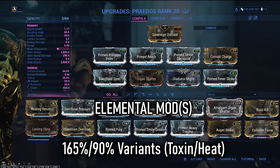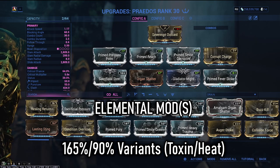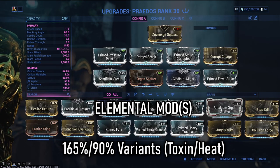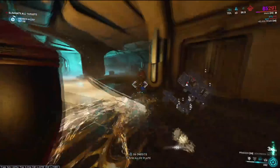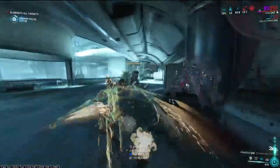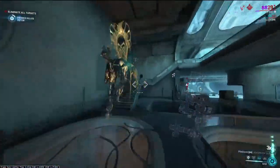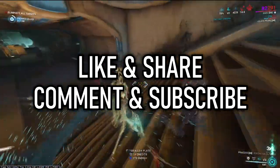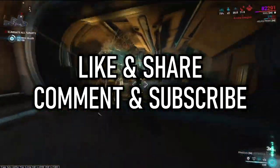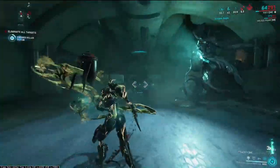Elemental mods round off the build, allowing it to multiply by elemental damage wherever it can. I'd usually go with Prime Fever Strike for the higher percentile, or a 90% elemental mod - whatever you want to throw in works completely fine. So there we have it, a Praedos breakdown. More weapons are being released down the line, so I hope you enjoyed this and learned a thing or two. Let me know your thoughts on the Praedos, hit that like button, share the video, and if you're new, come join us by subscribing. I'll see you guys in the next video.